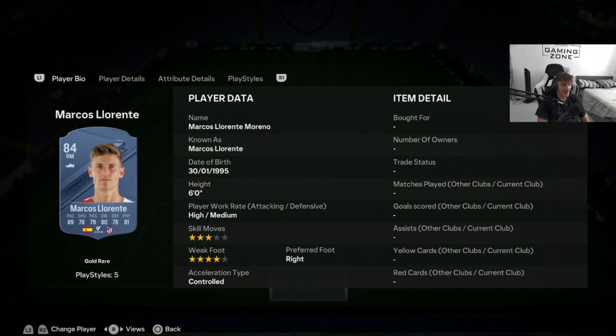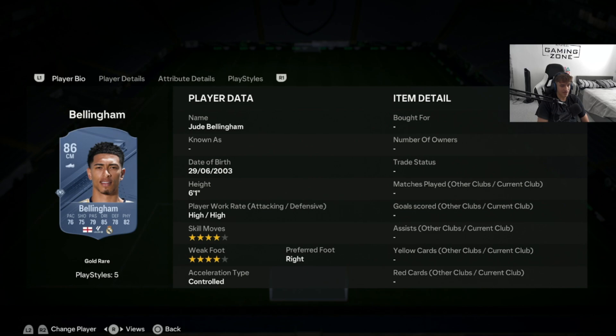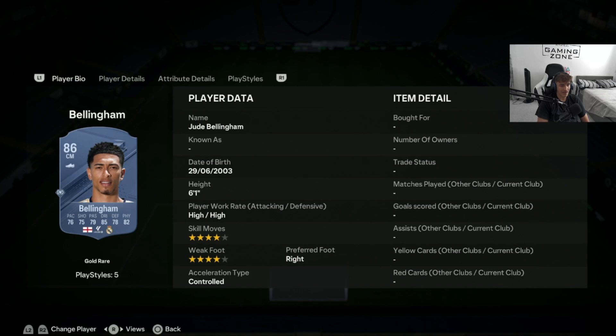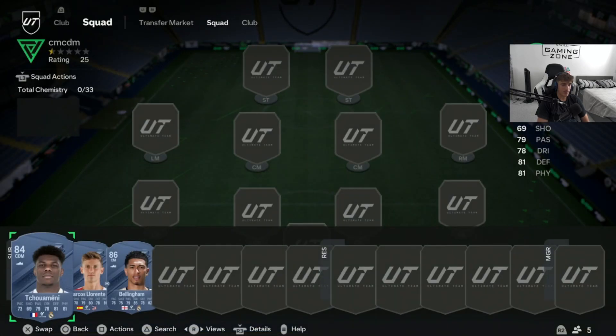Last up in the centre mid options, coming in at 84,000 coins, we have Jude Bellingham. He has the 4-star skill moves we want. You could pair him with Chowmany in your centre mids. Very good all-round stats, brilliant links being able to connect with many Prem players through his English nationality as well as a league of links. High work rate, 6'1", can only play centre mid but that's fine. He has some nice playstyles including a physical play style plus. Absolutely crazy good.